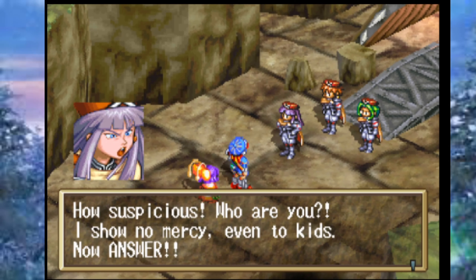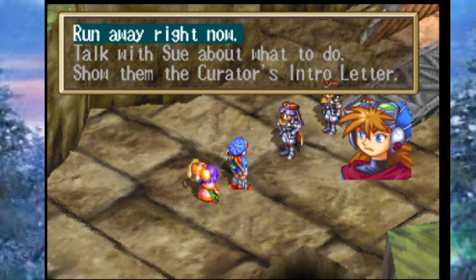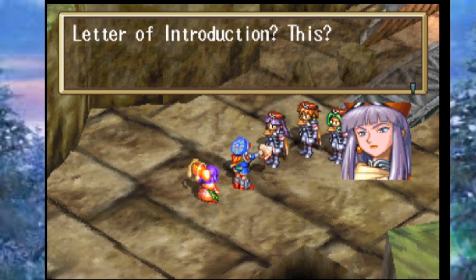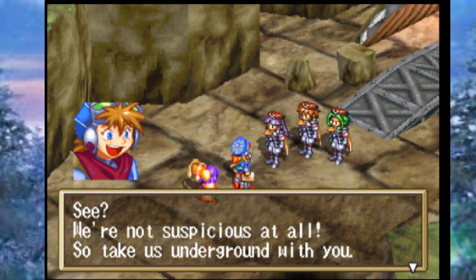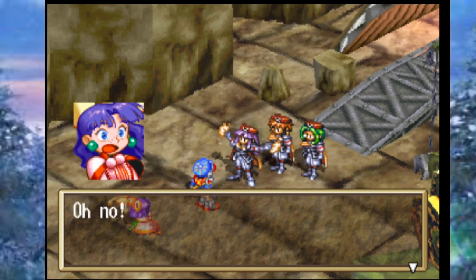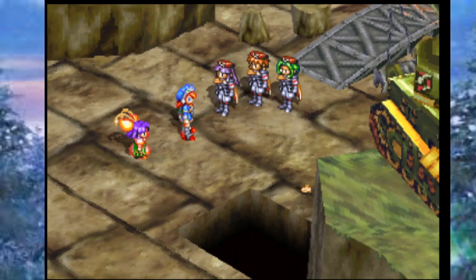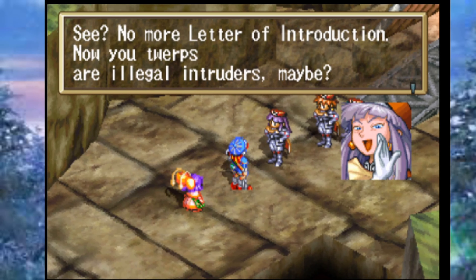Sue asks to see the underground roots. The soldier demands to know who they are and shows no mercy, even to kids. Justin explains they have a letter of introduction and came to visit the Salt Ruins. The soldier examines it — then rips it up. Now they're illegal intruders. However, since they're children he'll overlook it just this once: 'Leave the Salt Ruins at once.' The three sergeants — Saki, Nana, and Mio — depart, leaving Justin and Sue fuming.